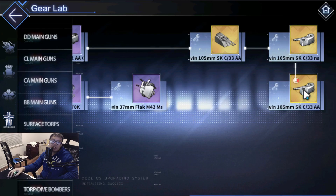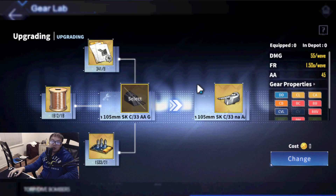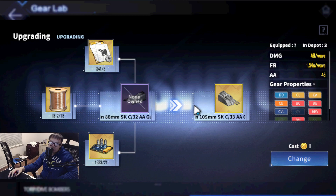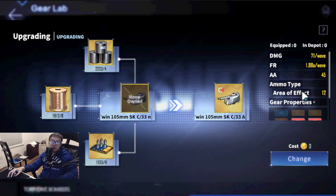Iron Blood got the Twin 105 SK C/33. I don't think many people actually crafted this — it was one of the good anti-airs like four years ago but nowadays it has lower damage compared to the Sakura one, though a faster fire rate. I'd just go with sextuple bow first. Anti-air isn't something you want to hyper min-max; you're better off prioritizing hit or firepower. For the most part, most gold anti-air guns are decent enough that you don't need to stress too much about it.